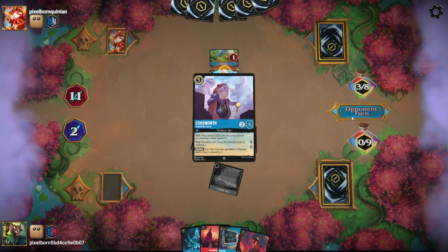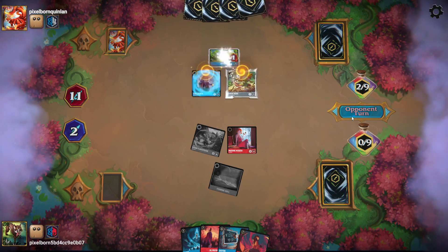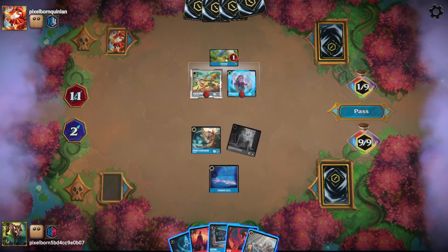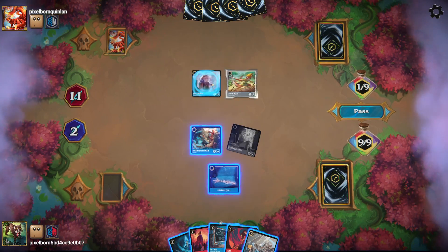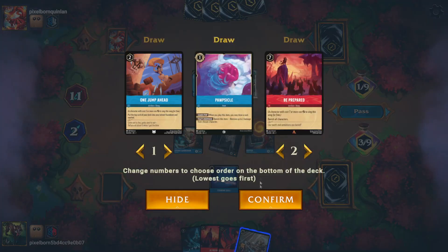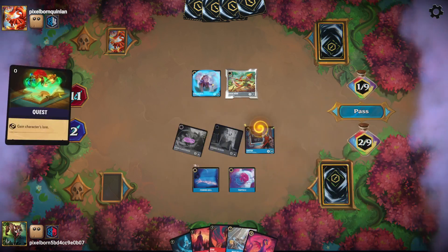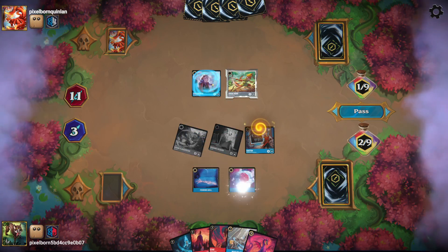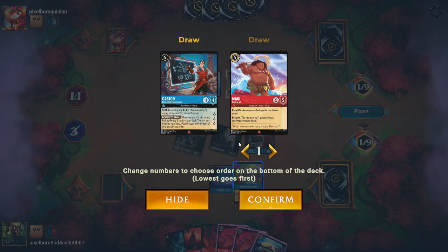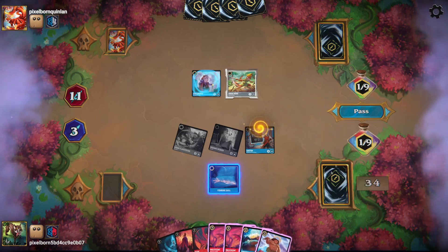My opponent plays a Cogsworth and a Small Robin Hood, moves them both to Manu Nui. That's okay because I'm going to challenge down Manu Nui. I'll play Gaston to get a Popsicle, play the Popsicle, quest with Hiram, draw two cards off my Popsicle, play Develop Your Brain — I'd rather have Bami — play another Popsicle, and pass.